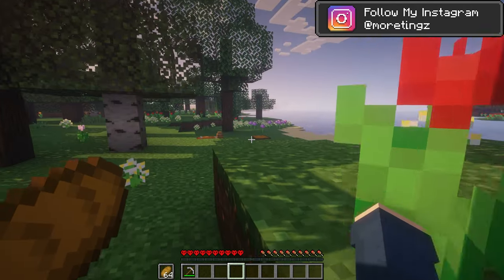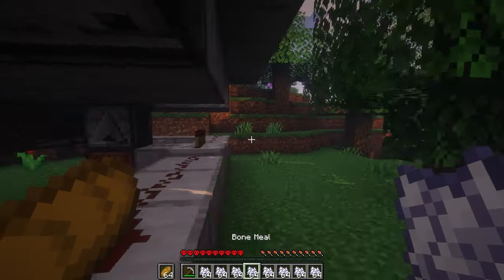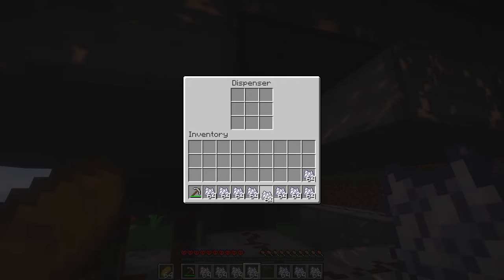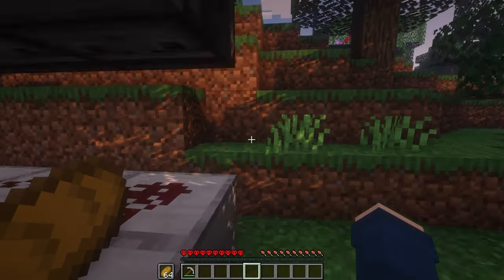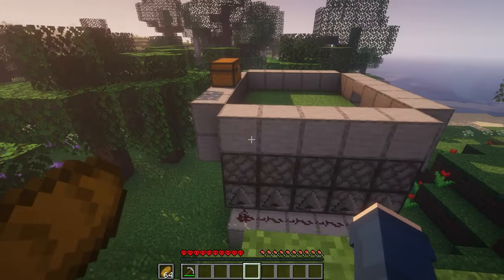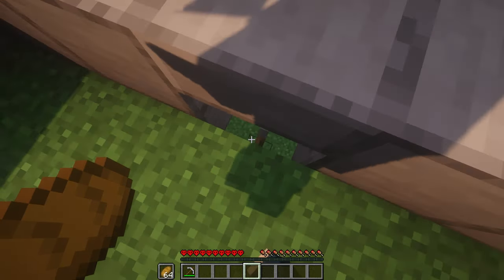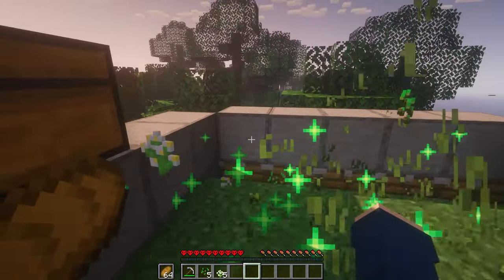So now, all you have to do is grab some of that sweet, sweet bone meal. And just come back up, and all that's left to do is to flick the lever right over here — bam — and voila, you can get all the flowers you need.